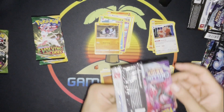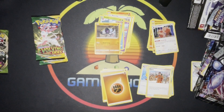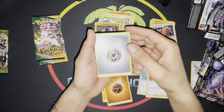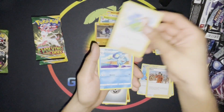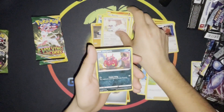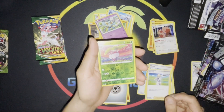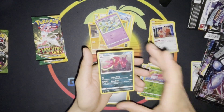And this is a green — one, two, three, four. All right, we got the Metal Energy, we got Honey, Drizzile, Seismitoad, Purrloin, Venipede, Spheal, Crabrawler, Golbat, Reverse Steenee, and a Scolipede.